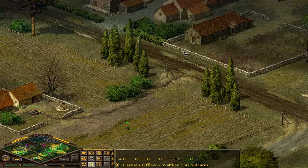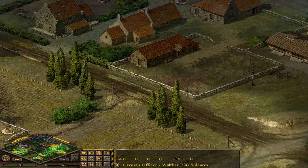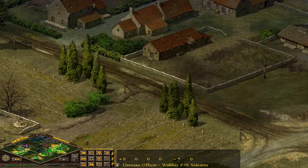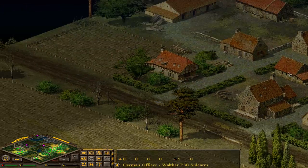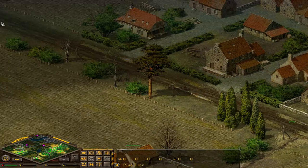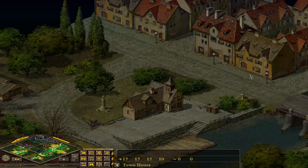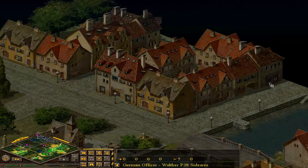There probably is something here - one of the objectives is to take the railroad, the rail yard, or the station. There is nothing I can actually notice at the moment. They might have something here - their reinforcements might come from this position because there is that road, and these roads here.